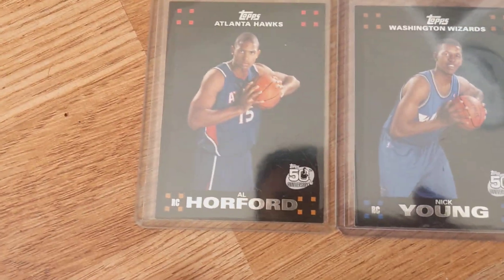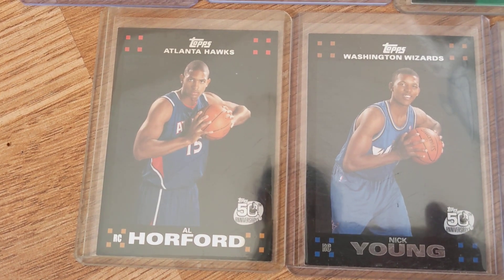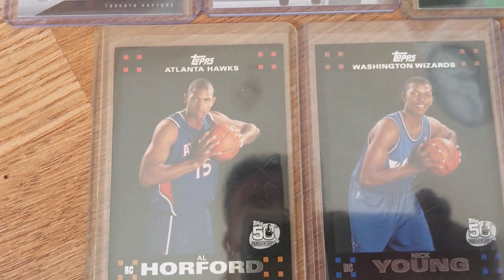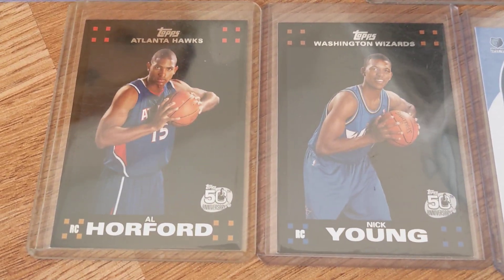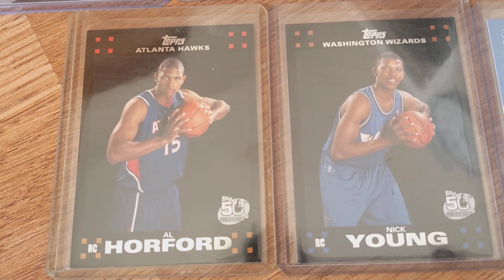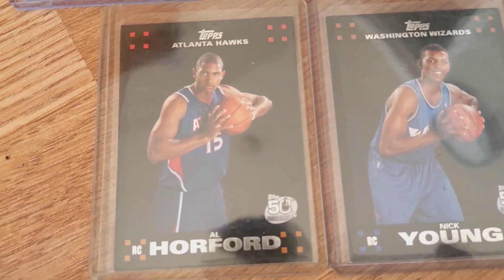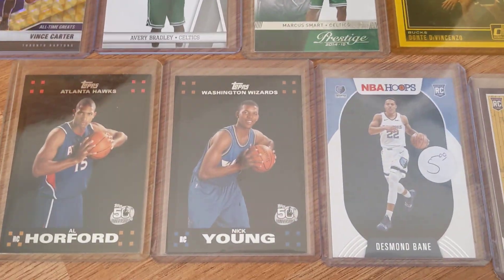I got these 2007 or 2008 Topps Black rookie cards — this is my favorite set because it's the first set I got into. I mostly have the baseball cards from that year but these basketball cards are really cool to have. Al Horford is a star and Nick Young — Swaggy P — some people really like him. I feel like they're both really cool cards. Al Horford is one of those underrated vets.